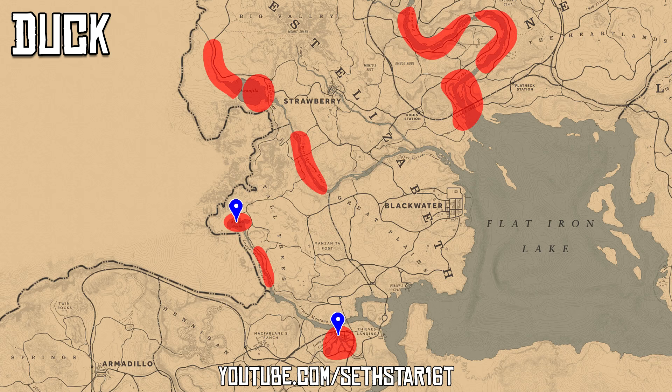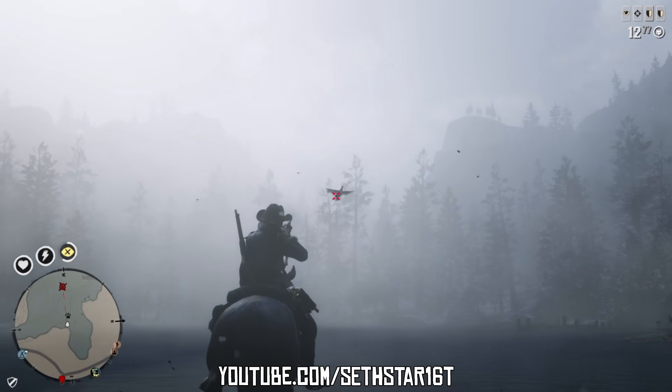Number 2: Duck Skinned. Found around most of the northern and central waterways. My preferred hunting location for the day is Stillwater Creek, but you may prefer the Aurora Basin.